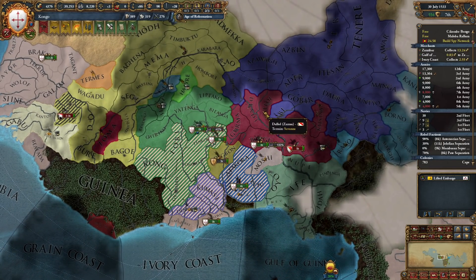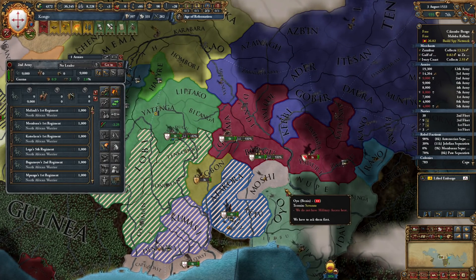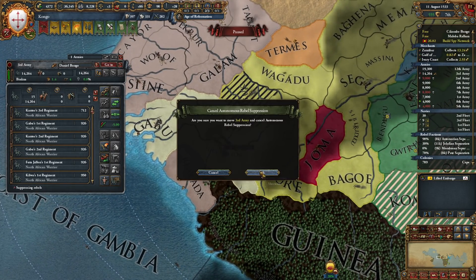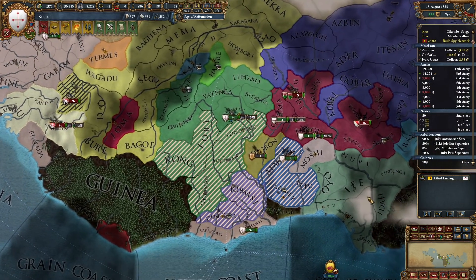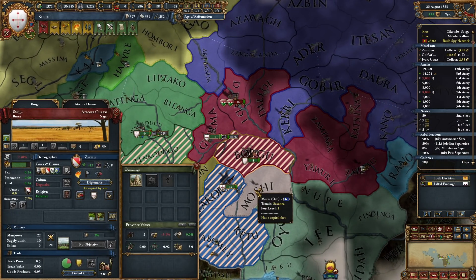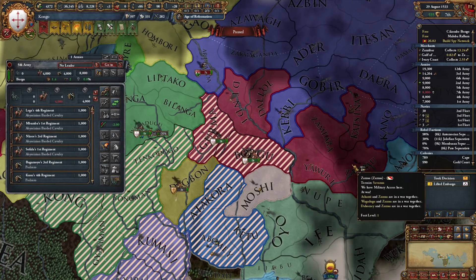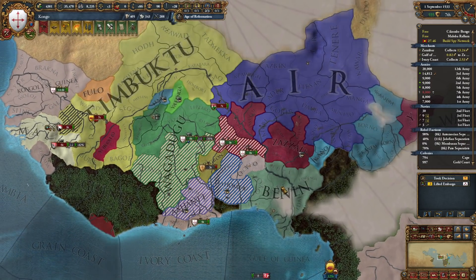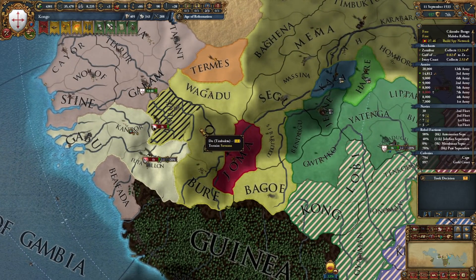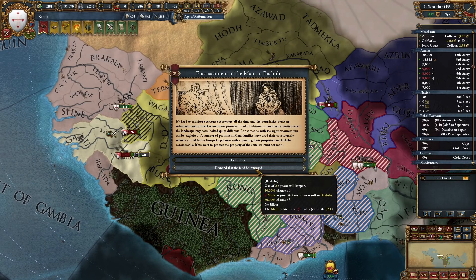There's the Zazau army. Revolters in Fudayalon — let's help that one out. Romali does not need to go back. Now let's take the capital of Zazau. Do I kill the Fulani separatists? Yeah, let's just kill it. We have some free diplomats available, we should do something with it.